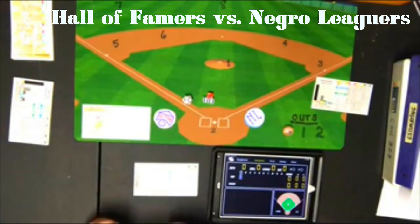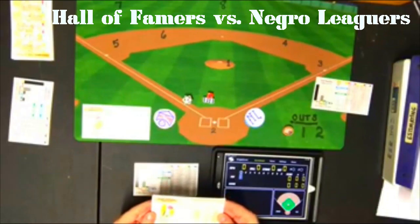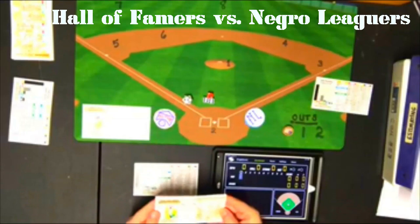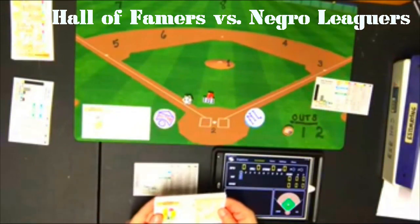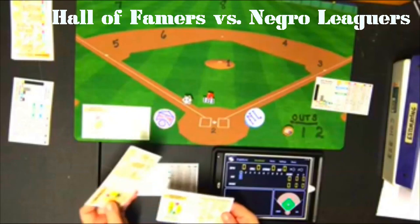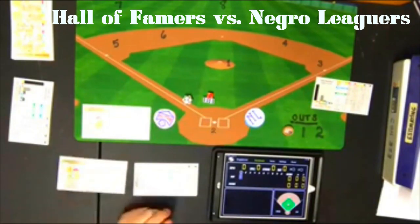The Hall of Fame lineup he will face includes Jackie Robinson batting first — he did spend some time in the Negro Leagues but is in the Baseball Hall of Fame. Home Run Baker bats second, Babe Ruth third, Mickey Mantle fourth in center field, Hack Wilson fifth, Al Kaline in right field, Yogi Berra as catcher, Paul Waner at first base, and Travis Jackson at shortstop.